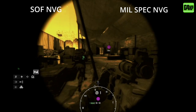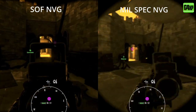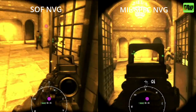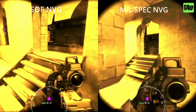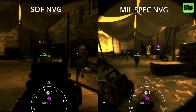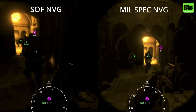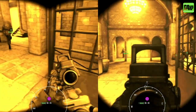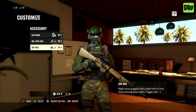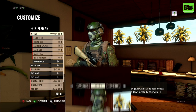I'm going to put both of these side by side so you can get a comparison of what the field of view looks like. I do prefer the Soft NVG purely because it gives a wider field of view. Play around with these — you can see what they look like and make a decision on what headset you want to go with. There is a small cost difference: the Soft NVG is one more point to spend, but I think it's highly worth it.